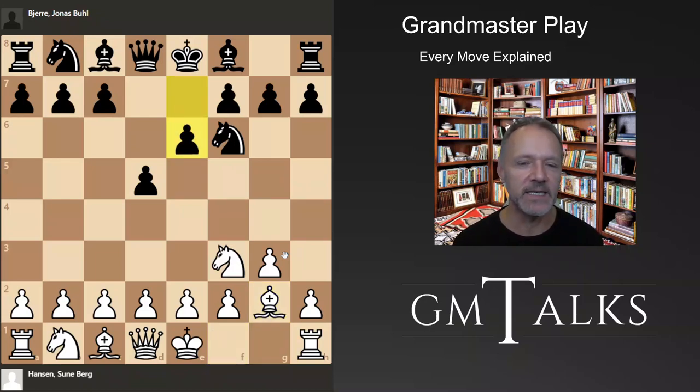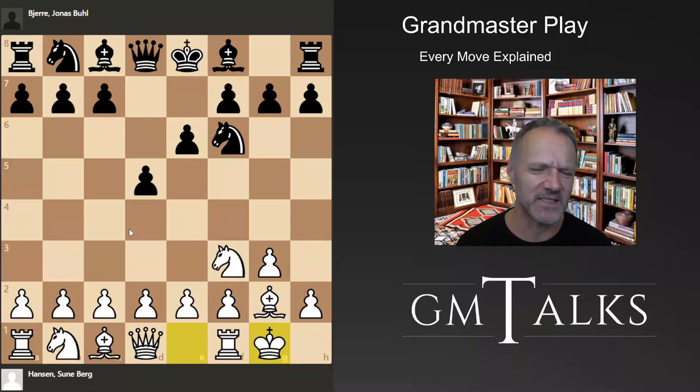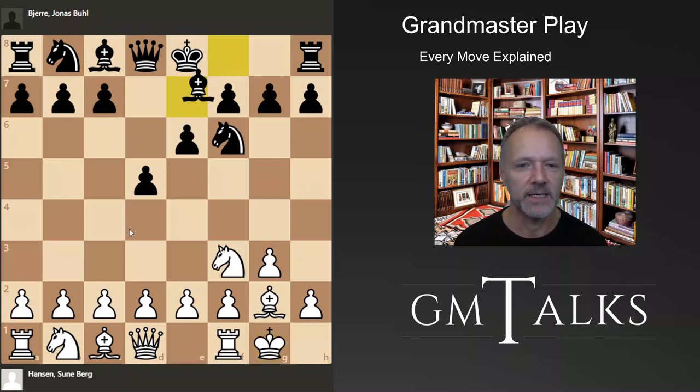He plays e6, meaning that he's okay with some sort of Catalan after d4 and c4, but I'm not a big fan of the Catalan at the moment — it's very theoretical, and by the way I lost on Sunday with black in the Catalan. I might show that game actually, because it shows the trouble you have when you don't study chess all the time. So this is the King's Indian Attack.